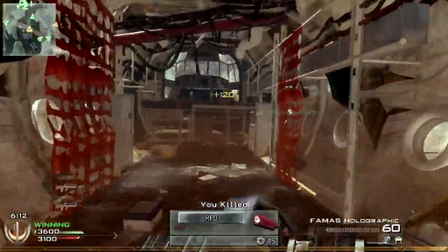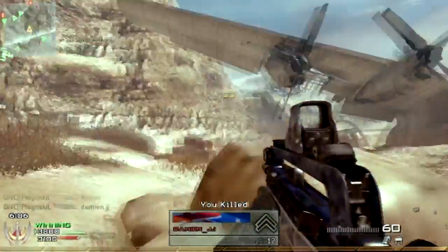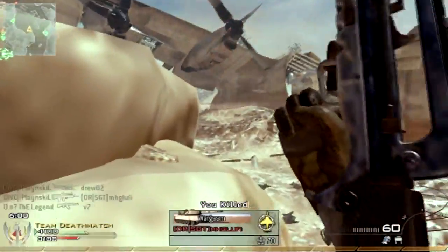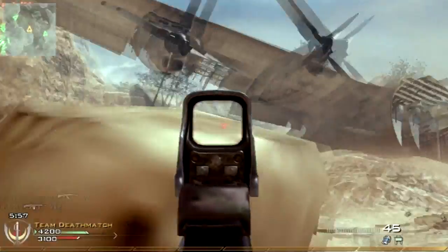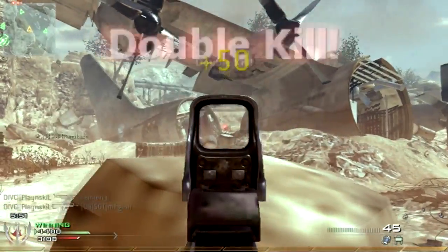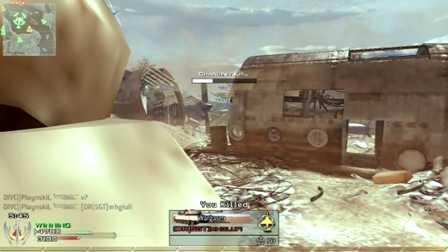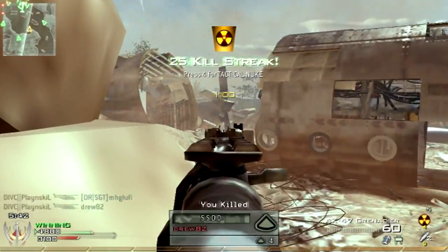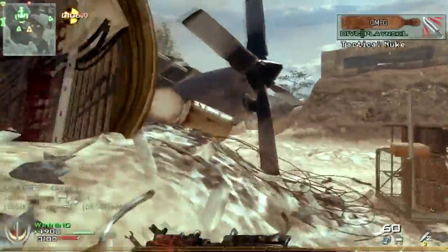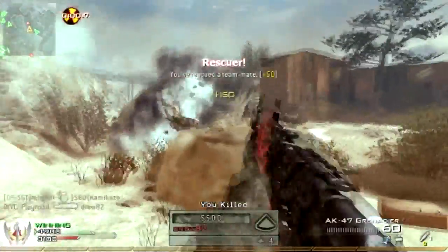I decide to switch back to my regular FAMAS class with Stopping Power to keep getting kills. You can see enemies spawning down below, jumping off that massive cliff and landing on those mattresses — but that doesn't save them too much. I get my nuke, and if you heard that out-of-sync audio you can tell I got one. I call it in straight away because I was in a hurry.